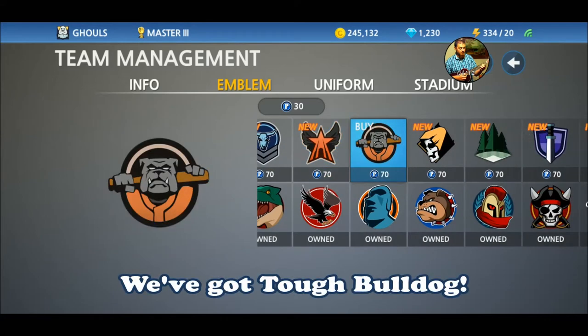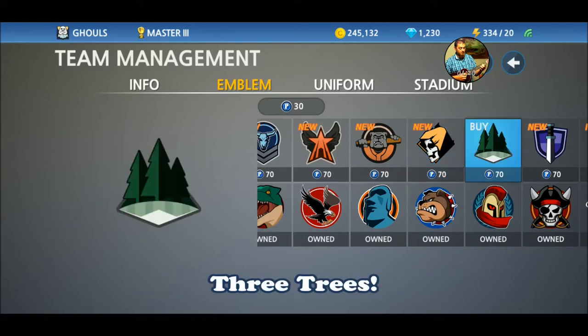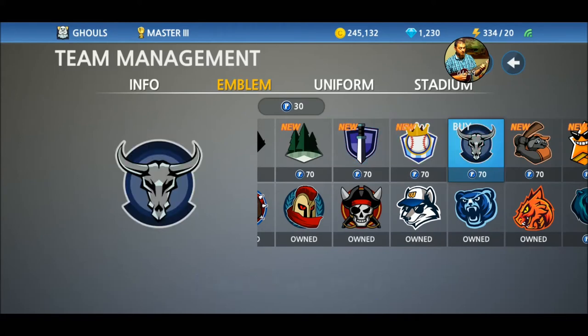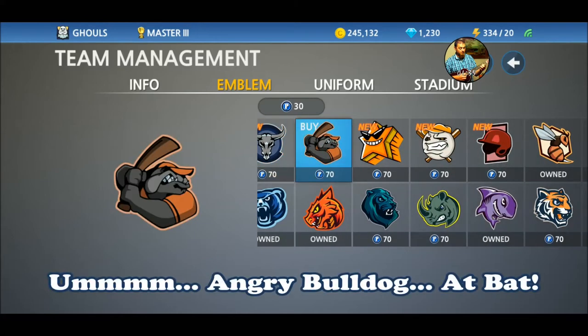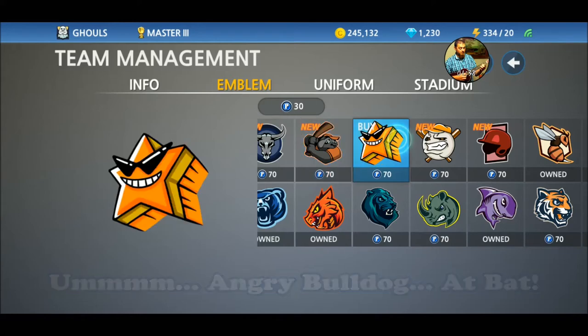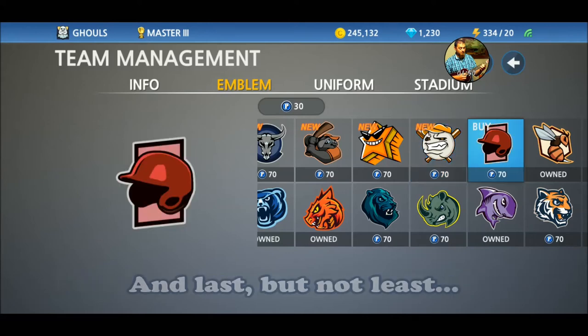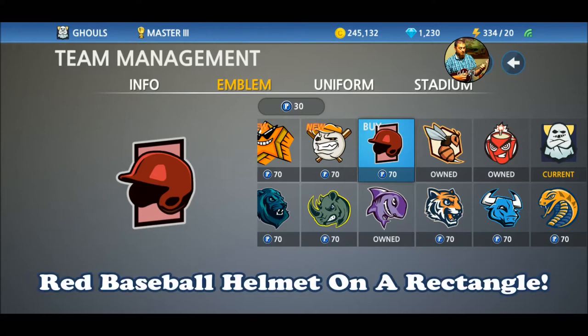We got Tough Bulldog, Death, Three Trees, Sword on a Purple Crest, Baseball King, Skeleton Bull, Angry Bulldog at Bat, 3D Cool Star, I don't know — Nightmare Baseball. And last but not least, actually it is literally the least — Red Baseball Helmet on a Rectangle.